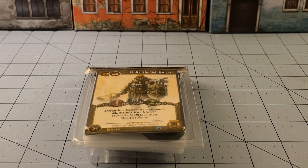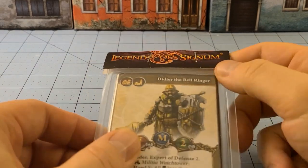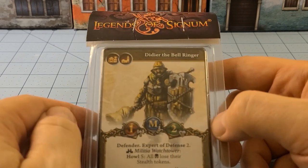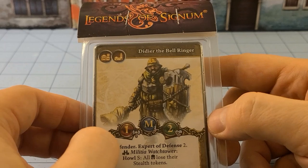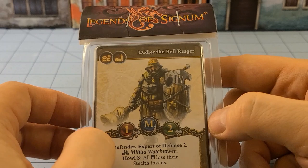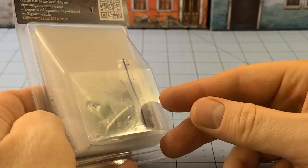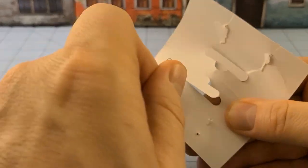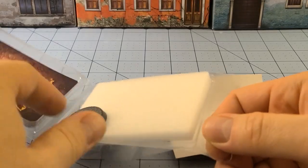Hey everybody, welcome to Obscurities in Miniatures. Today we have a fun new model from Legends of Signum. This is Didier the Bell Ringer, because what better weapon do you need to go into battle with than a giant bell? This dude is wading into battle with a bell as if he was a plague bringer almost — maybe this is the plague bringer's previous incarnation.